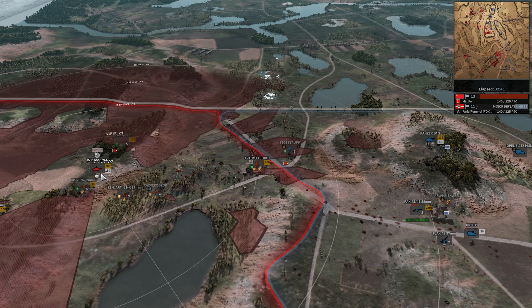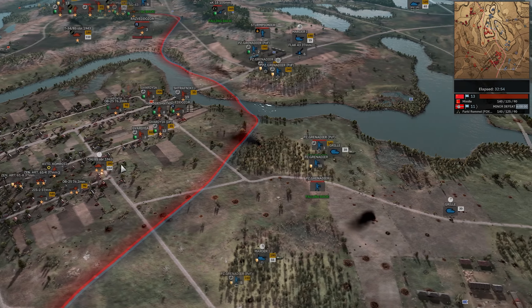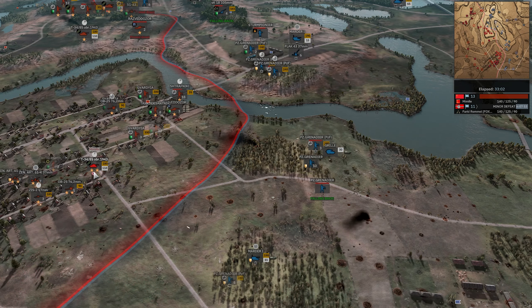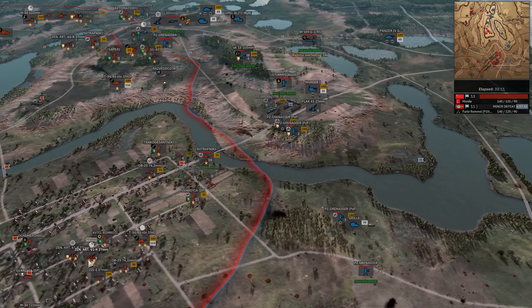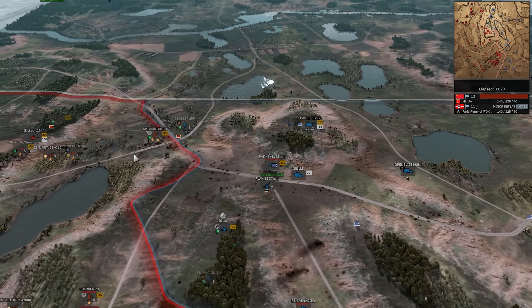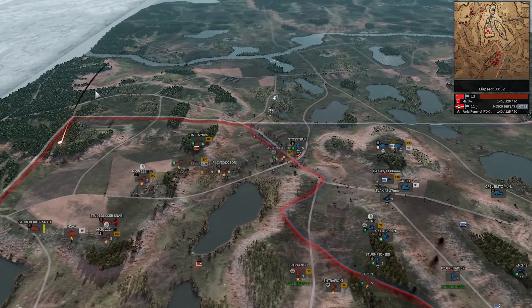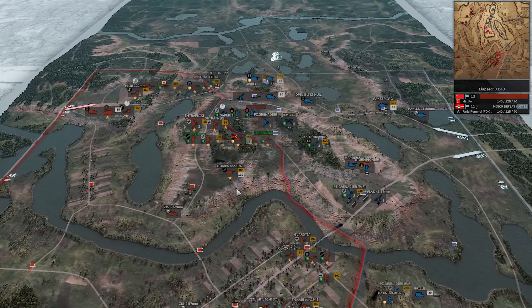Pe-2 came in and immediately fell back. IS-2 rumbling with the Pak-43 again, lands a big HE hit. Farid decides to break off — kind of surprised by that. IS-2 misses. T-34 did get on the Gorilla there — big kill. That's a T-34-85; I was going to say that felt really far, and it was. Marder 1 actually bounces. ZYS-2 is involved as well — that high rate of fire saves the day. BF-109 easily forced off by the double 37 mil. Those are some big losses for Farid — that was like all his armor down south. Really hurt him. Strafniki trying to take out the IG-18, fails in their duty.